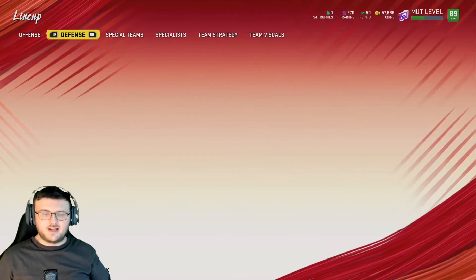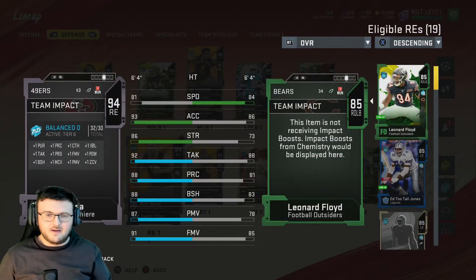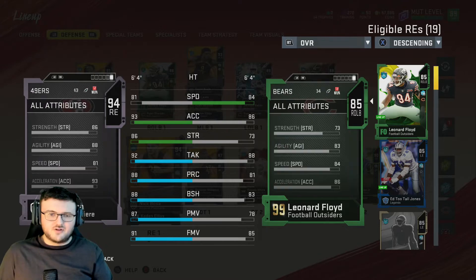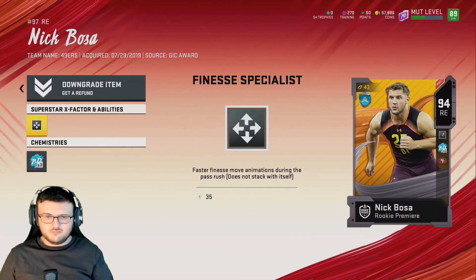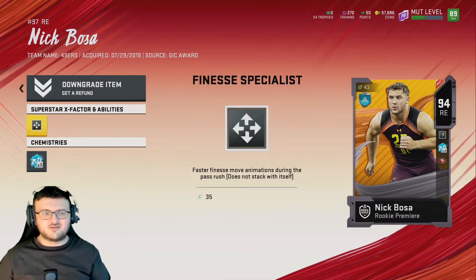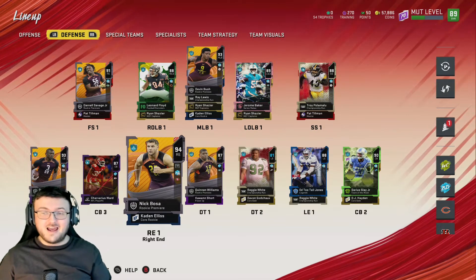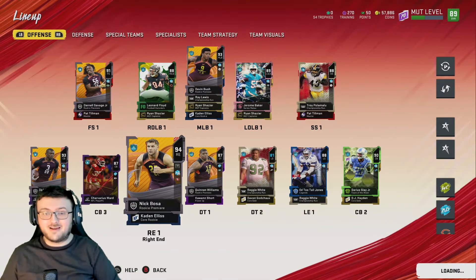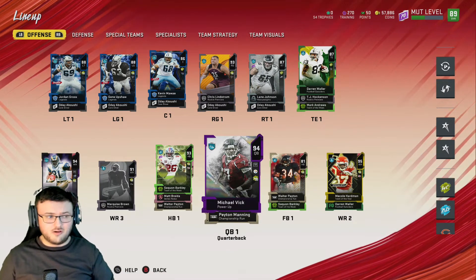Our superstars are going to be all X-factors. We have Nick Bosa on defense and he has Finesse Specialist — faster finesse moves animation during the pass rush, giving him better pass rushing ability. If he ends up being MVP or wins the Super Bowl, that's going to be amazing because we have his rookie premiere card and it does update into the end of January.